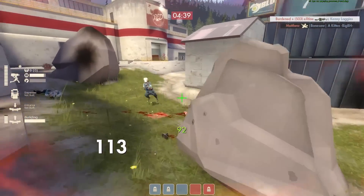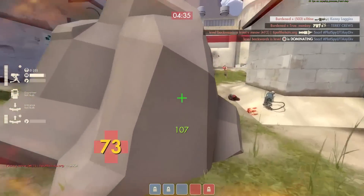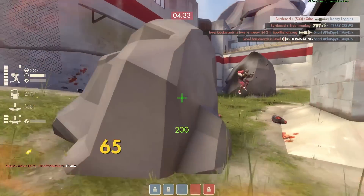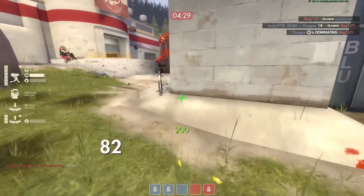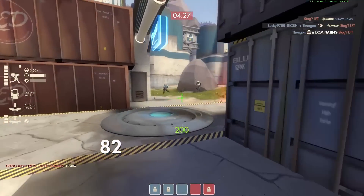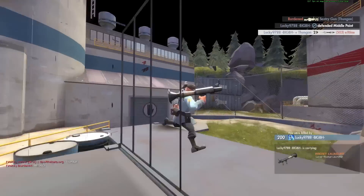I chose to really focus the Heavy instead of the Medic. If I went on the Medic, the Heavy might have been more attentive to focusing me down. The Medic would have ran away but still been healing the Heavy at the same time. Heavy is such a clutch class that I really want to make sure to take him down.